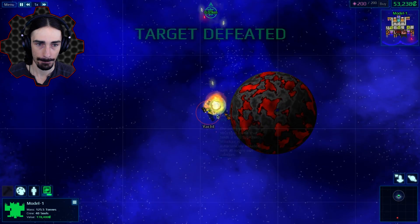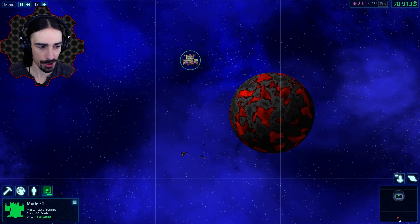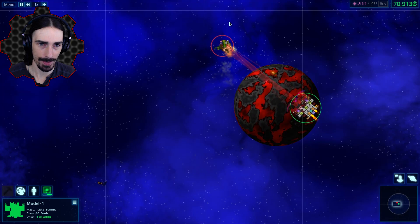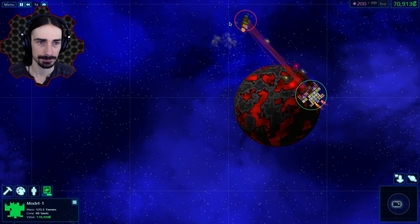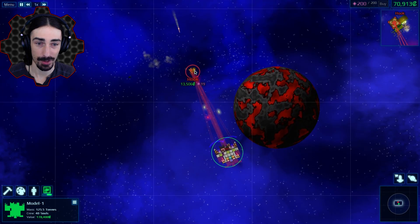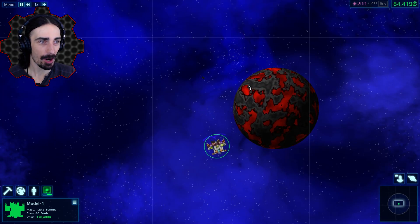Good job — we have one more ship left. There goes his cannon and we're going into the reactor core now. We're taking out everything except the reactor core — the reactor core was like the last thing to go. We have 84,000 to deal with. Is that enough to make all the changes I want to make?